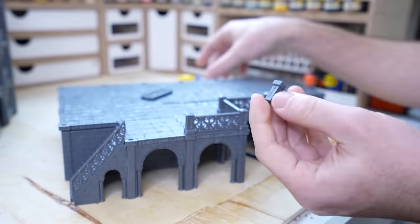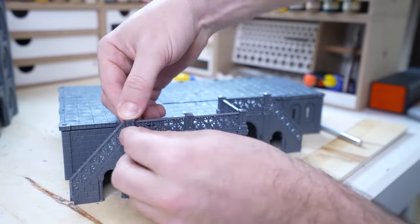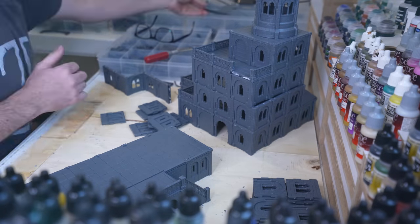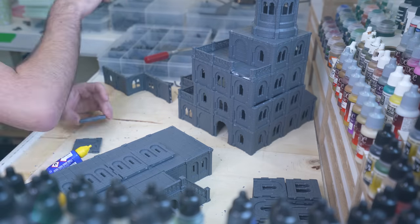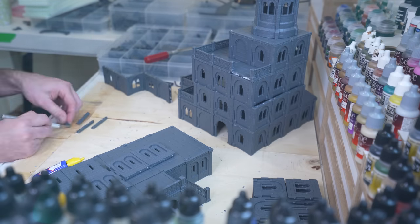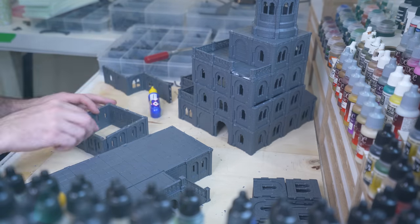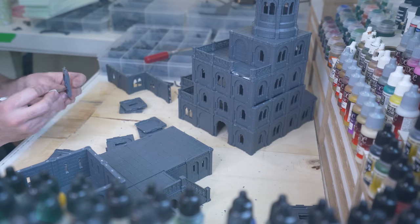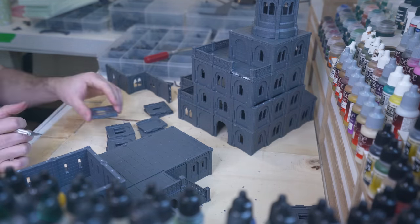I grabbed the top terrace and lined it up with my little balustrades, then cut back a few pieces of trim so that my gangway will be able to join and then continue the balustrades all the way around this terrace. I'm really starting to murder my balustrade pieces but they do look amazing when they are used en masse. While I've got the balustrades out, I finished the little section on Adam's very fancy double stairwell, which should make this top terrace a very playable area.